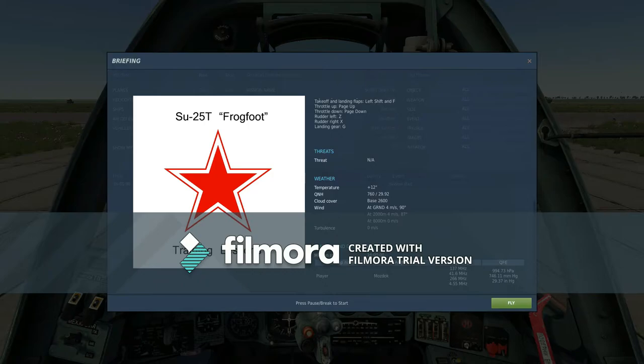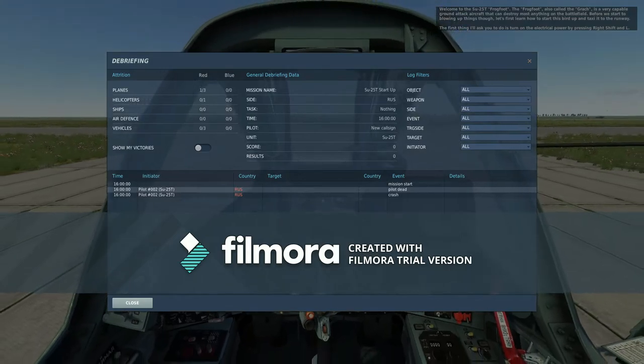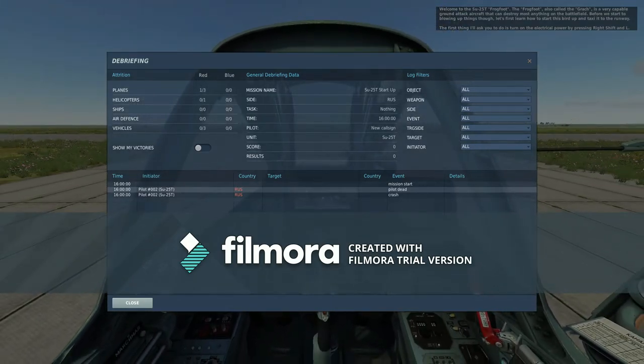I doubt that means inches, but we can go ahead and hope that it does. The conversion rate between the three different ones... it's talking to me now. It's welcome to the Su-25T Frog Foot — the Frog Foot, also called the Grach, is a very capable ground attack aircraft that can destroy most anything on the battlefield. Before we start blowing things up though, let's first learn how to start up this bird.